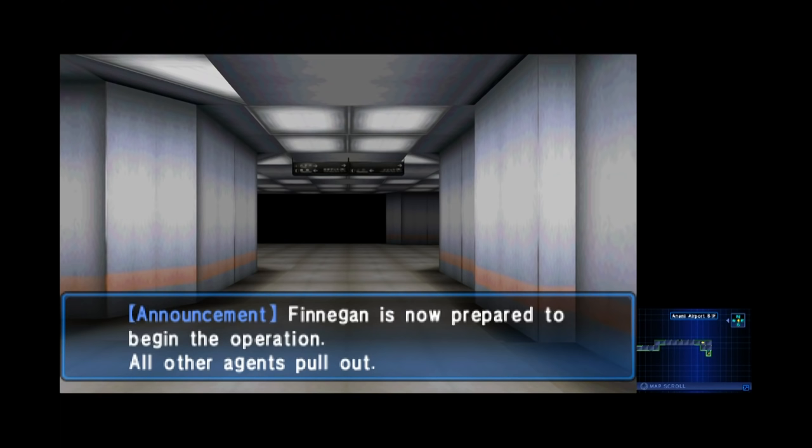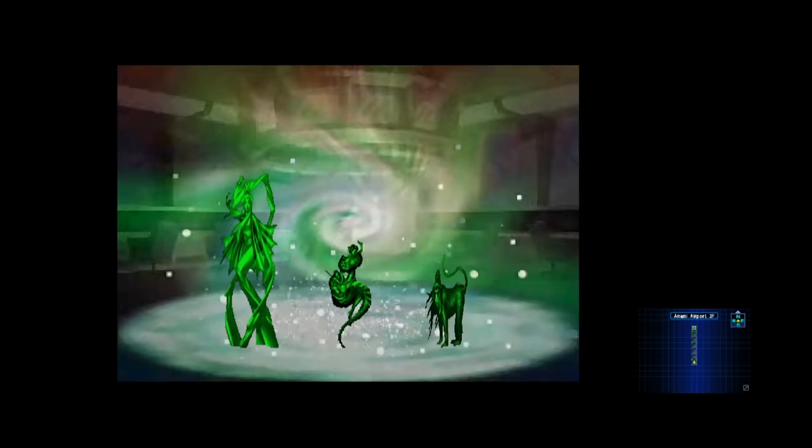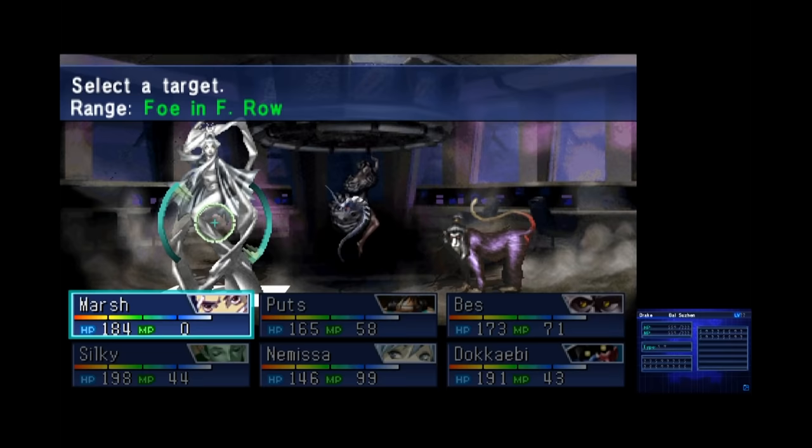Near the bottom of the dungeon, we hear an announcement about Finnegan beginning some sort of operation in the airport. Sure enough, go even further in and there he is. If you were looking forward to fighting him, you're gonna have to wait a bit longer — he summons some demons, and then he dips. Guess we'll have to catch up later.